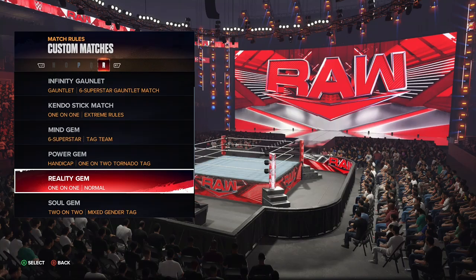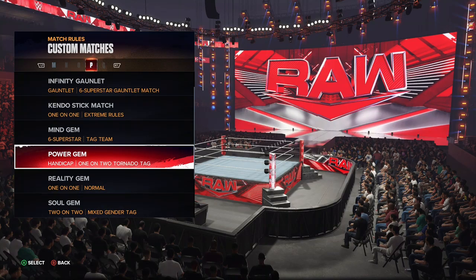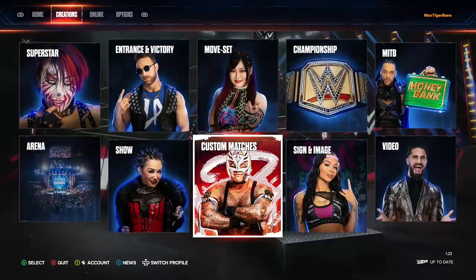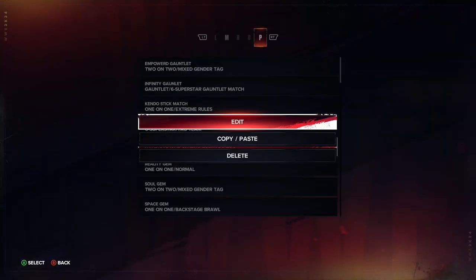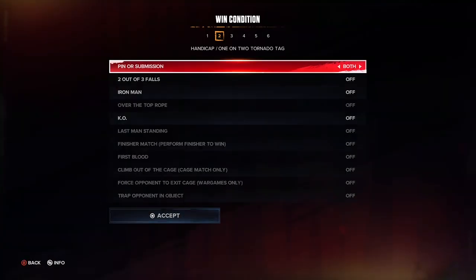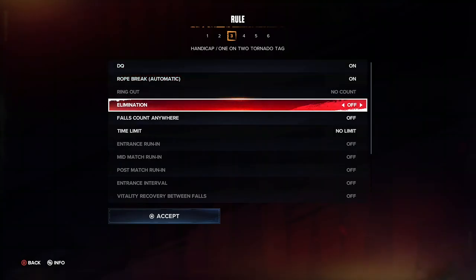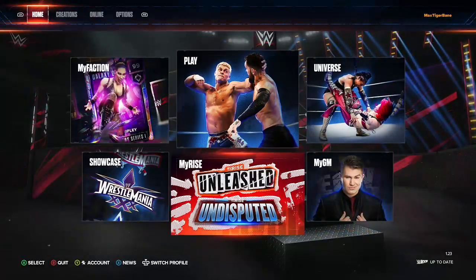The Reality Stone is just a regular match — easy setup, just accept the whole time. For the Power Stone it's a one-on-two tornado tag. Let me check Power Stone — make sure Elimination is off. Okay, Elimination is off, so if you have Elimination on in that one, turn it back off and go back and check.